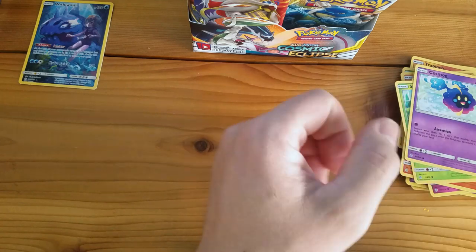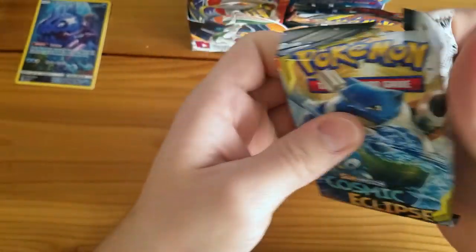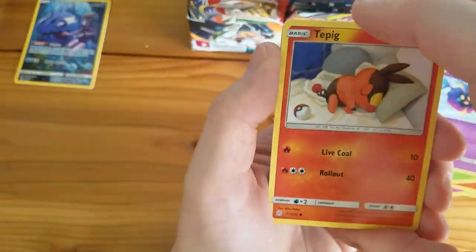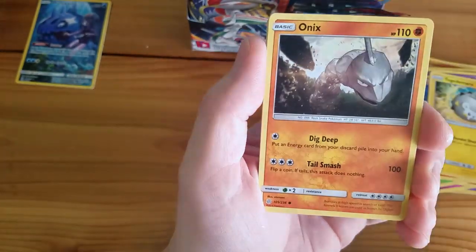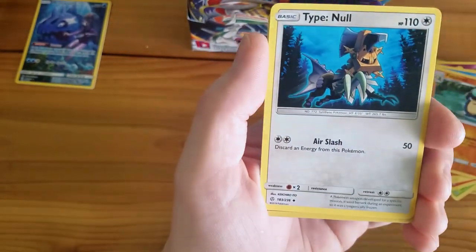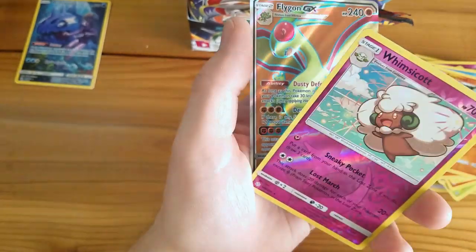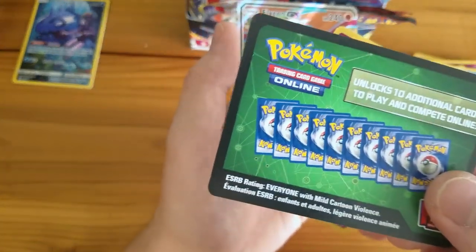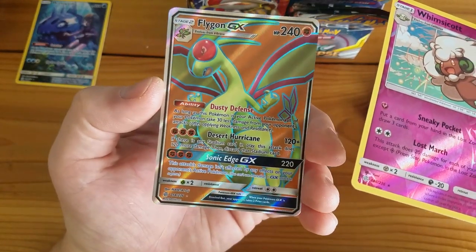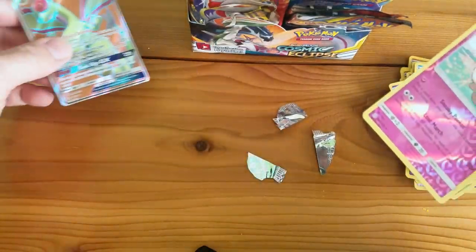They are not organized correctly — something is very strange here. Tepig, Togedemaru, Onix, Wailmer, Palpitoad, Fairy Energy, Hakamo-o, Rotom, Type: Null, Wishiwashi Reverse Holo Rare. And there we go — Flygon GX Full Art from a green code card pack! Things are getting very strange. But at least we're getting Ultra Rares and Holo Rares, just not from the packs where you'd expect to get them.